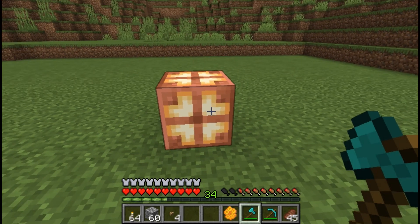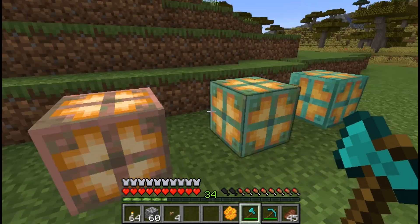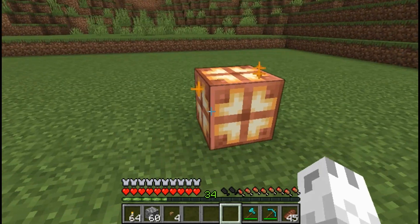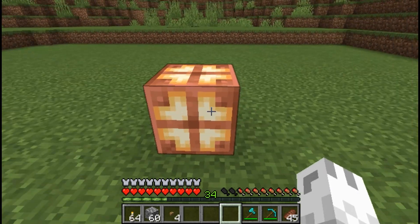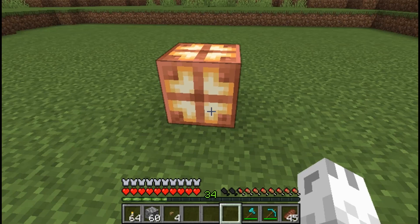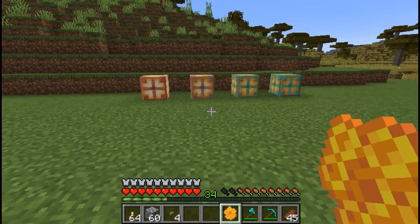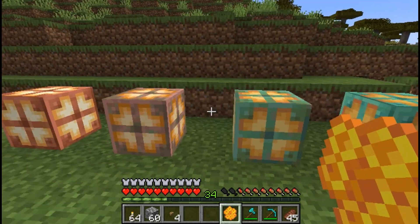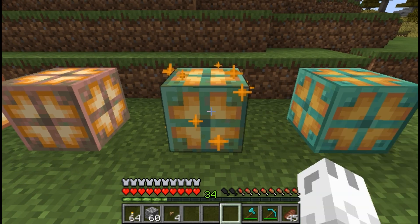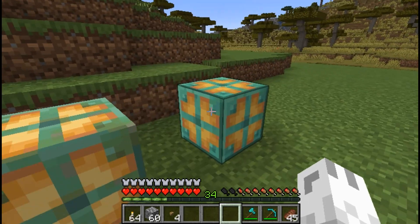Just like regular copper, they will oxidize over time. But if you don't want them to oxidize any further, you can apply honeycomb — just by right clicking, you can see the yellow effect around the bulb, and now this will never weather. It will always stay nice and bright. For each time you wax a bulb, you will need one honeycomb. But you can actually do it to any of them. So let's say this is the light source that you want, which is a light level eight — you can wax that so it will always remain a weathered copper bulb and never oxidize.